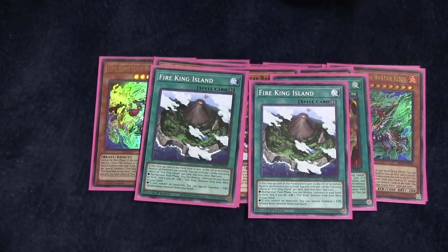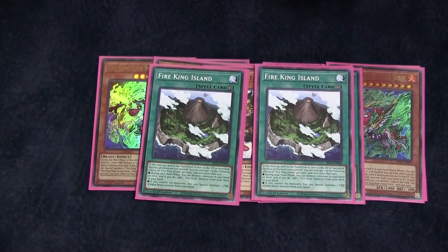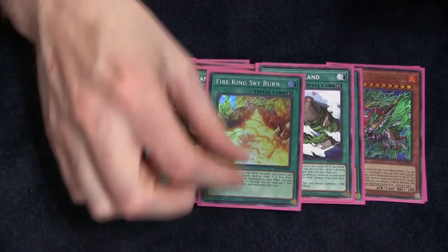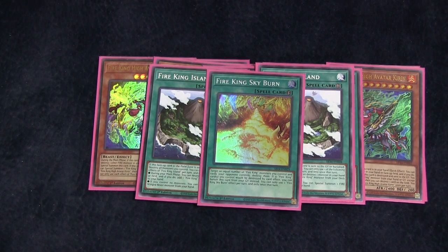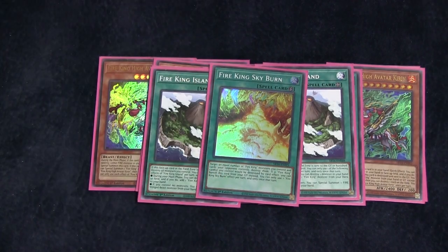We've got two copies of Fire King Island. Island is super useful for gaining the advantage you need. When it leaves the field, it destroys your field, which is not very bueno — but that's why you want Sanctuary. It protects it. We're playing one Fire King Skyburn. You can target any number of Fire King monsters you control and cards your opponent controls — they have to be equal — and it destroys all of them. And if a Fire King card you control would be destroyed by card effect, you can banish this card from your graveyard instead, but you can only use one effect per turn. This card is a really nice way to wipe boards and maintain advantage.